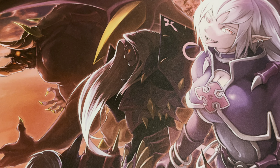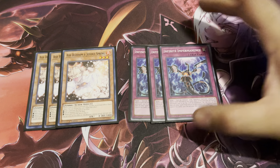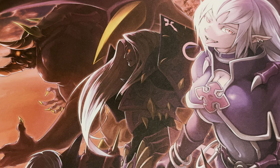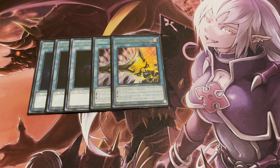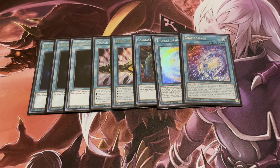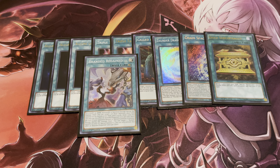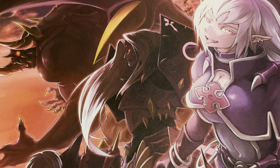For my hand traps, I'm playing three copies of Ash and three Impermanence — just six hand traps since this is primarily a combo deck and I don't want to clog up my deck with too many. For my spell lineup: three copies of Allure of Darkness, which is pretty nuts in this deck especially with Thunder Dragon Dark. Also one Called by the Grave, one Thunder Dragon Fusion, one Chaos Space, Gold Sarcophagus, Branded Regain, and one copy of Branded Beast. A lot of one-ofs, but many of them are searchable, which is why I run just one of each.